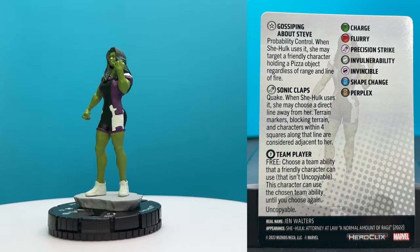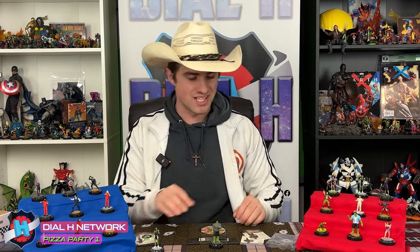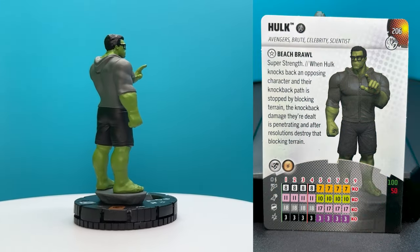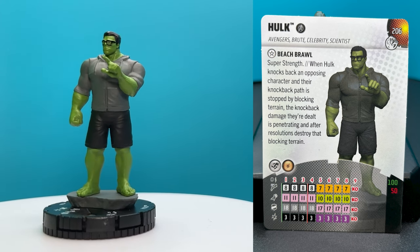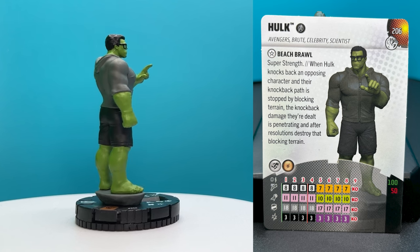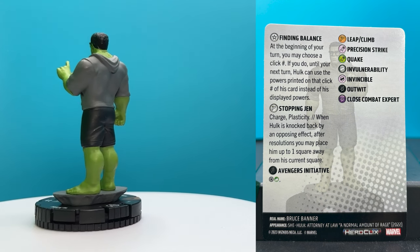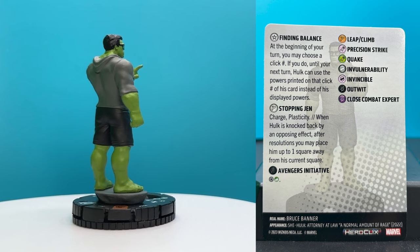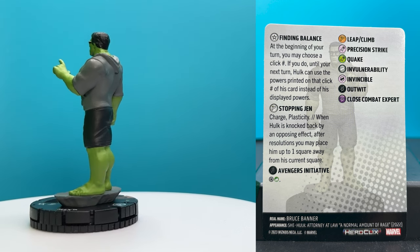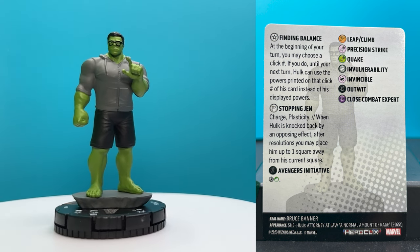Let's move on to Hulk. That's such a silly thing to reference, and I really like that — I like how wacky that is and I really like her abilities. So that's She-Hulk. Let's take a look at Bruce. He has that same Beach Brawl trait. He is Avengers Brute Celebrity and Scientist, and he also destroys blocking when he moves through it. He's also 150 points. He goes into more of a leap-climb quake guy at the end. He's a little smarter up top with precision strike and outwit, and he has Finding Balance: at the beginning of your turn, you may choose a click number. If you do, until your next turn, Hulk can use the powers printed on that click number of his card instead of his displayed powers. So even if he's on either set of powers — his leap-climby close combat expert powers or his top dial powers — he can just switch out.